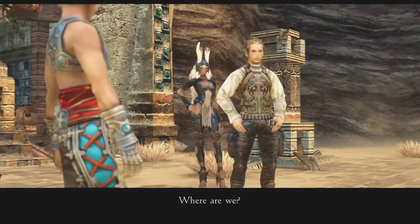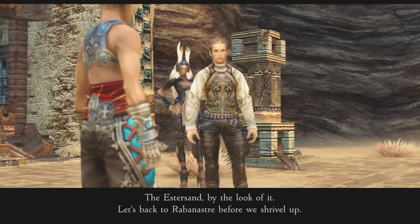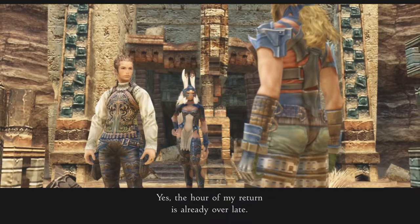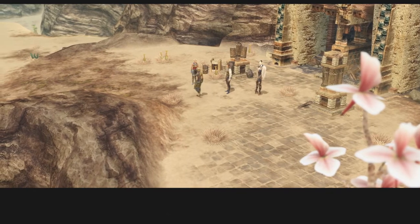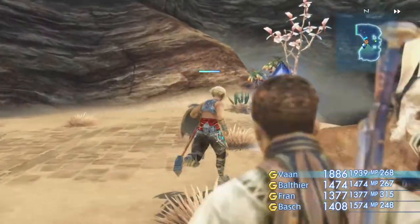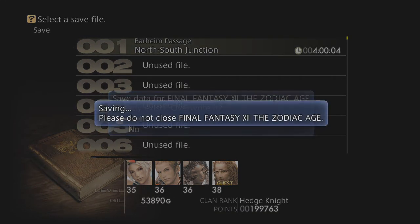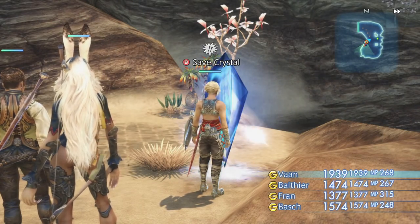To think Dalmaskin air could taste so sweet. Where are we? We lose Bosch as well — the Estersand, by the look of it. Let's back to Rabanaster before we shrivel up. The hour of my return is already overdue — the people may hate me but that does not free me of my charge. And that's where we are. There should be a save crystal here — I guess we have to get back to Rabanaster to lose the captain. Alright guys, thanks for watching. I hope you guys join me in the next one. Bye.